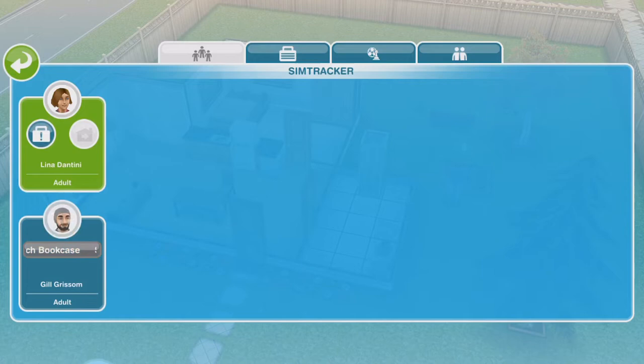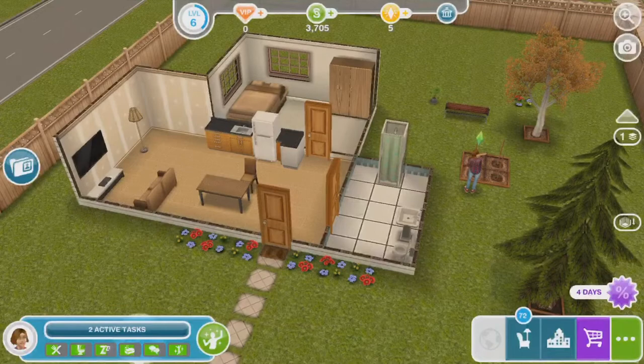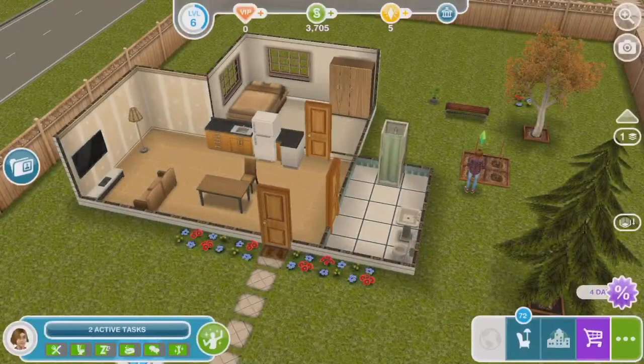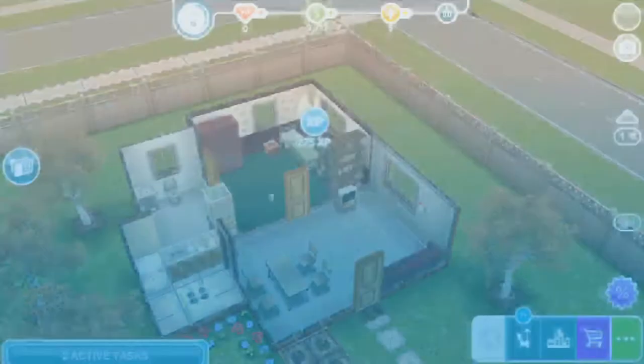I'm going to show you my Sims really quick. I only have two at the moment — this is Lena Dantini, and then I have Gil Grissom, which if you guys are CSI fans you know exactly who Gil Grissom is. He doesn't look like Gil Grissom but I didn't really know what to name him and I've been watching a lot of CSI lately. I plan to get these two in a romantic relationship as soon as I can unlock that — I think it unlocks at level seven. Right now I'm currently doing the breadwinner quest, so if you guys want videos on me going through everything, definitely let me know down in the comments.